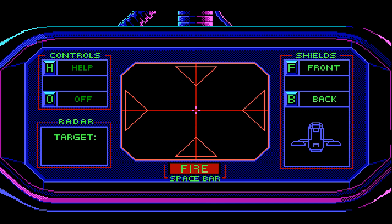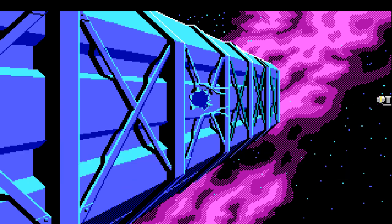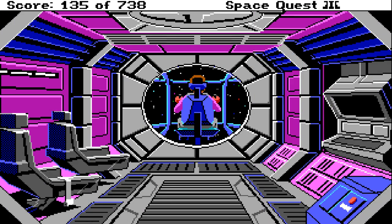We have to find another way out — we're going to blast our way out. But before we do, another thing I learned the hard way: put the front shields on before pressing fire. Front shields on, radar on, and fire! The shot blasts a new orifice in the side of the junk freighter. The pressure of the ship's atmosphere escaping to the considerably lower pressure of space causes your ship to be spit out like a watermelon seed. Woohoo! We made it out of the junkyard and on to the next episode of my let's play!